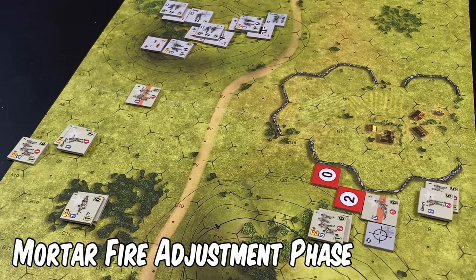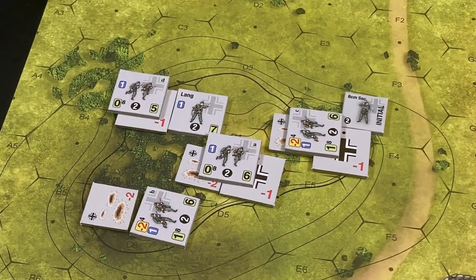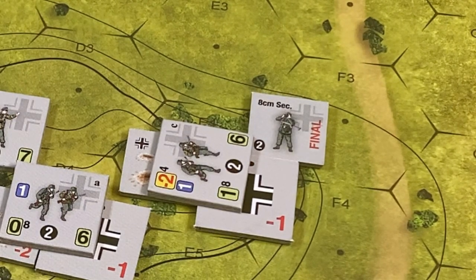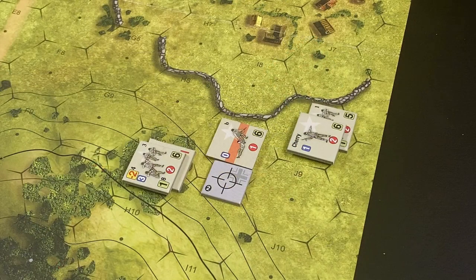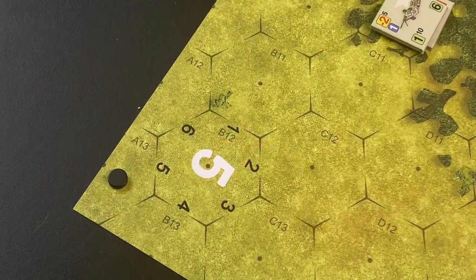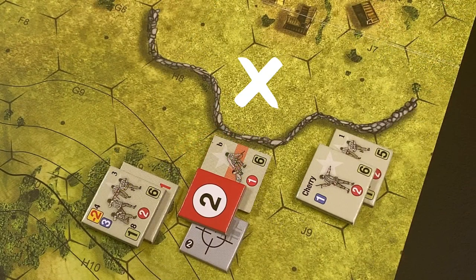All mortar die roll modifier markers are removed. The German player, in desperation, decides to attempt extending the mortar fire action in the same target hex, flipping the forward observer counter to its final side. The Germans roll one die and need a four or less to extend, because they have a mortar section. The roll is a three — a successful extension. The Germans place a two mortar DRM marker in the primary impact hex and roll to determine the secondary impact hex location. The roll is a one, and a zero mortar DRM marker is placed in the secondary impact hex.